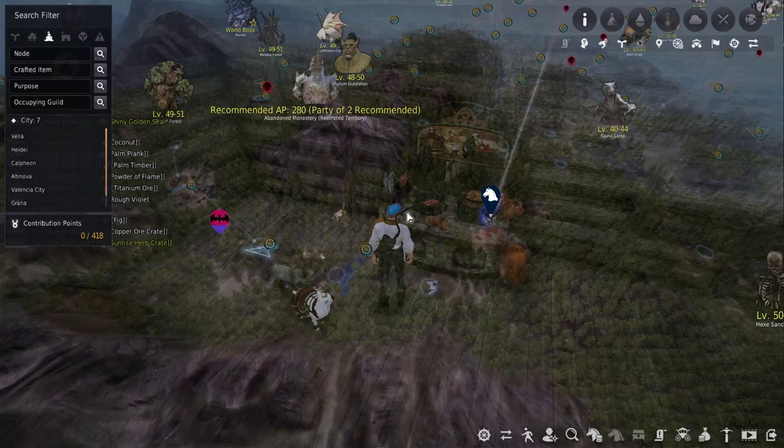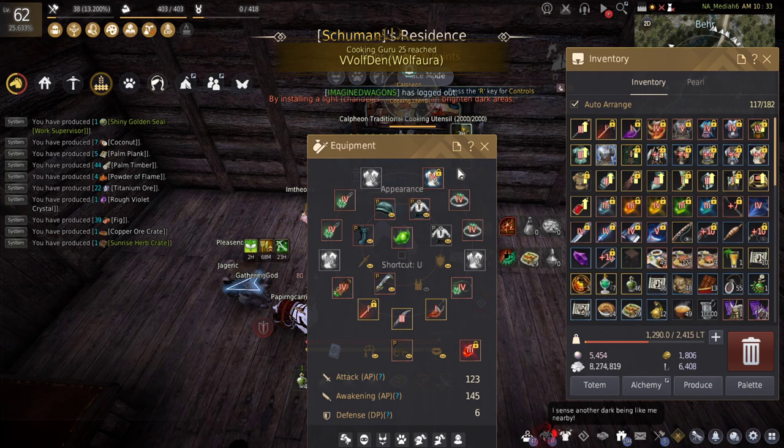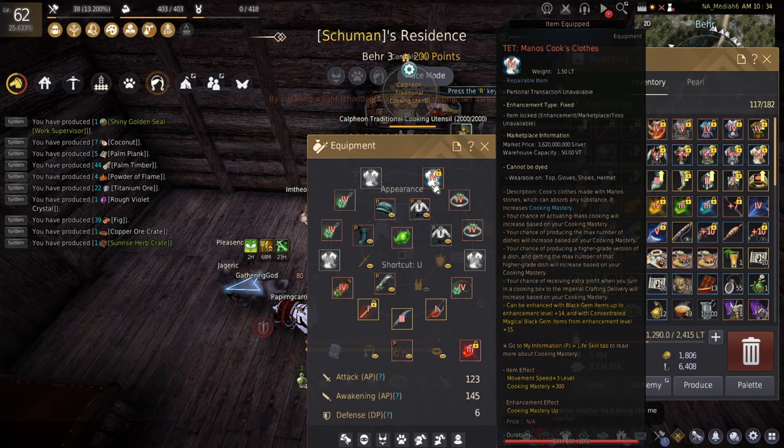Once you get a bunch of them, you just place it in a town in your house. To show you what I do — I like to put on my Manos clothes. The reason I like the Manos clothes is because this utensil doesn't come with any speed on it.